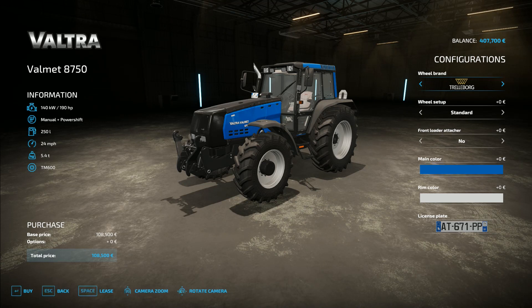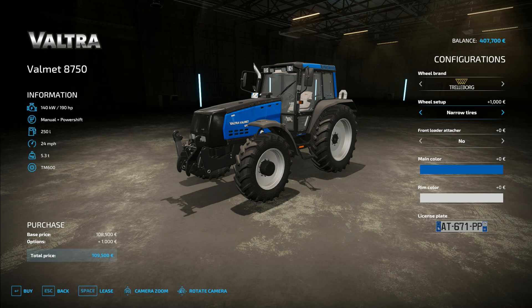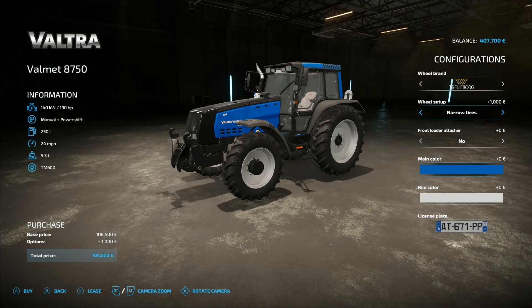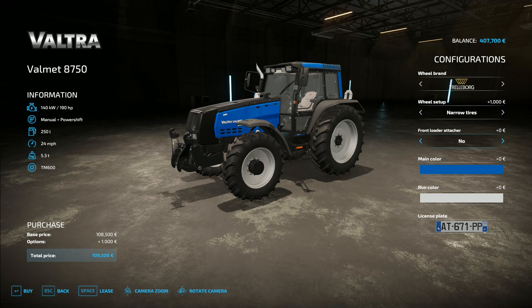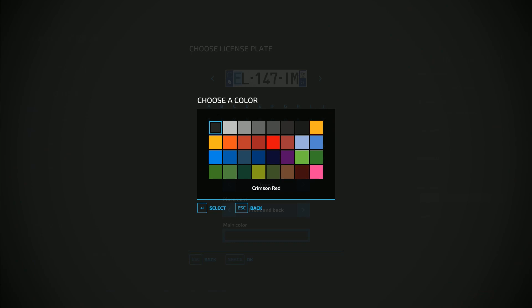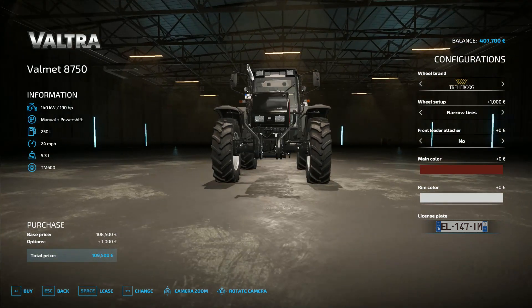Do we need a front loader attacher? We'll get them if we do. Narrow tyres — actually they look quite nice on that. Yeah, we will do. This is going to have to be everything, so let's add our tractor. Main colour — we should stick with that. Licence plate. That's a lot of money, but let's go for it. That's our tractor.